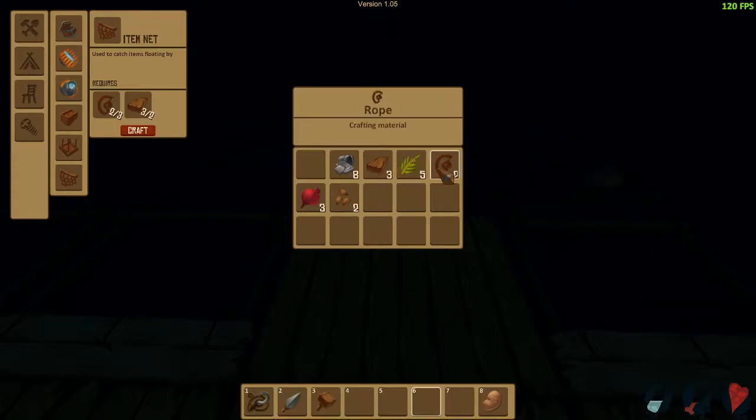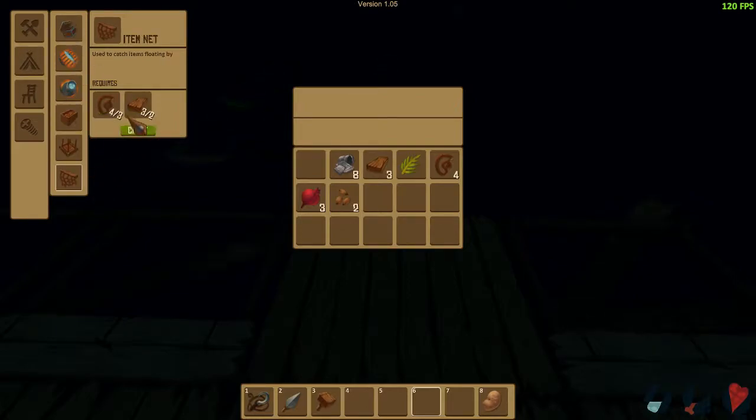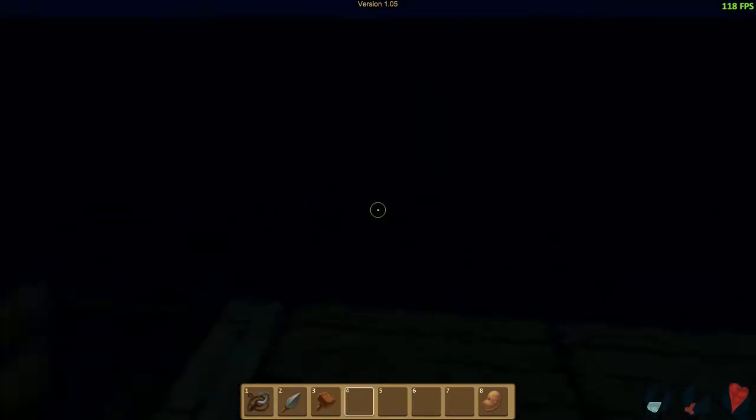I'll put another net. Can I make more? Let me make more rope. God, I can't see anything at night. And then, can we make another net? Yes, we can. That net is on four and we'll just put it out there for now.